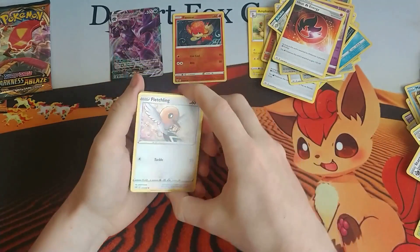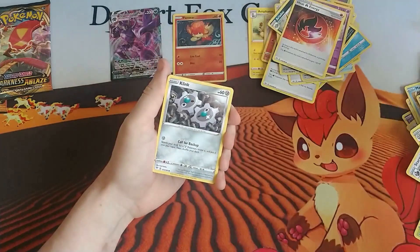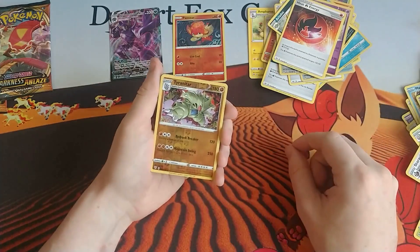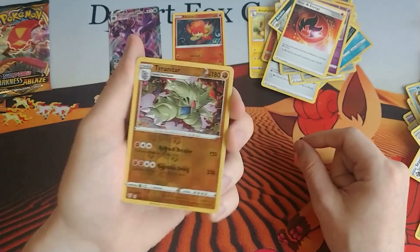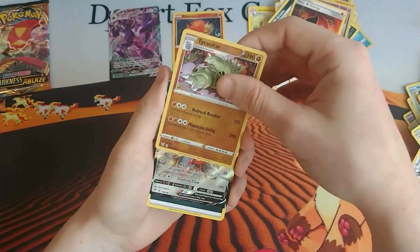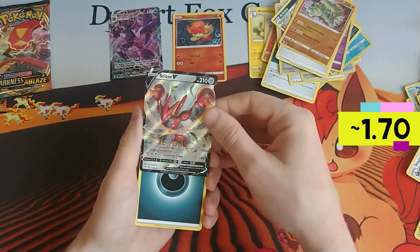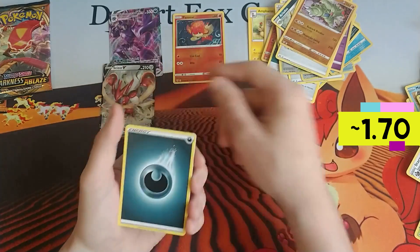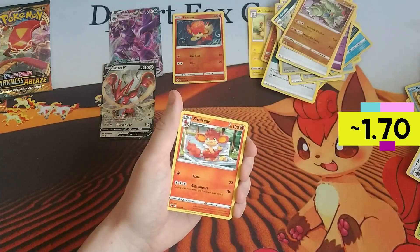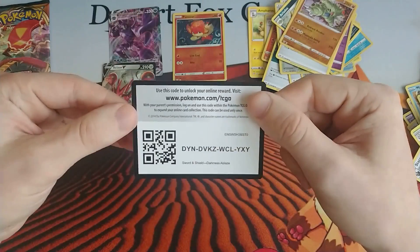We've got the Fletchling, Wimpod, Grimer, Klink, Ducklett, and a reverse holo Tyranitar — I don't know which you guys like better, the holo Tyranitar or the reverse holo. I think I like the holo a little better, but Tyranitar still looks pretty baller. And there is a Scizor V for our second V card out of this half! We got a Dark Energy, Rose Tower, Simisear, Lairon, and the code card.